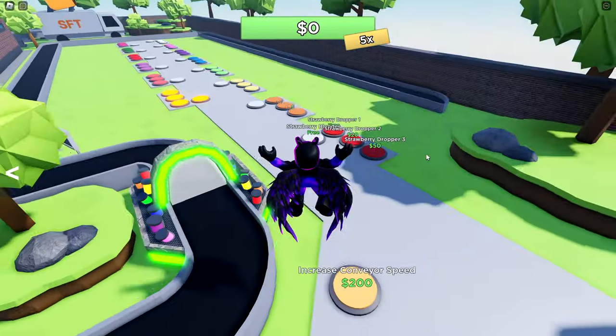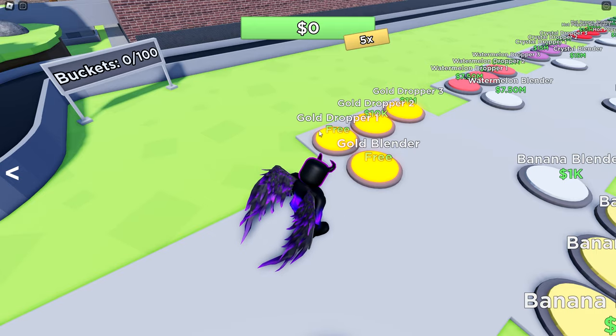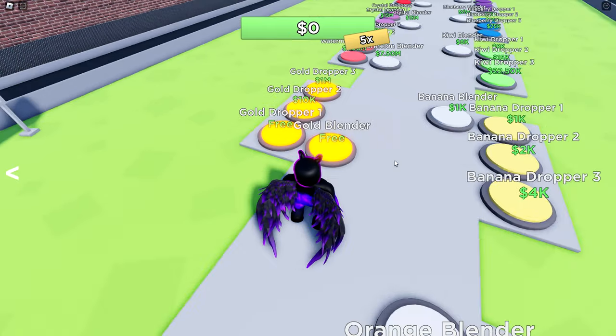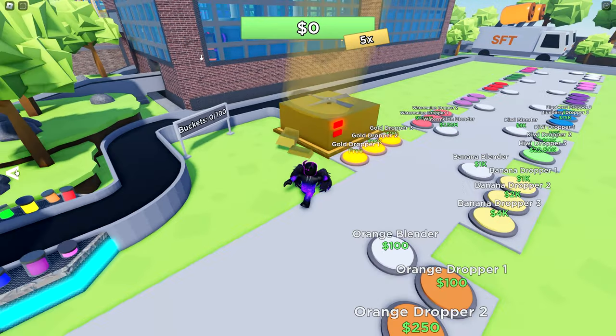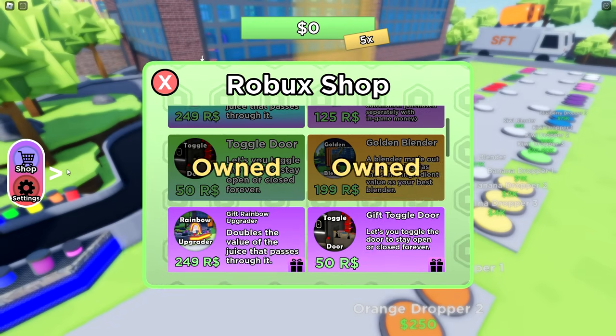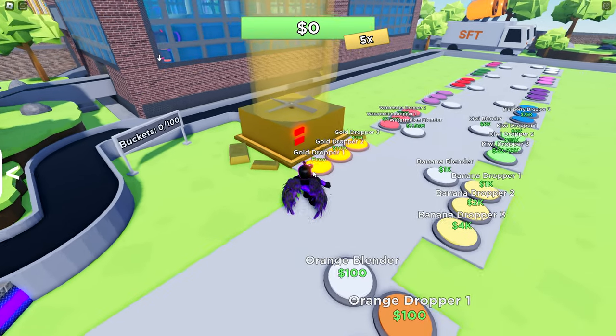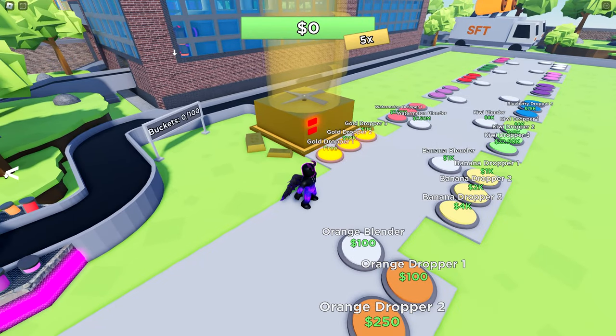Strategy number one. This strategy is by far the best, though it's not free. The main factor in this strategy is how blenders are priced. To actually start producing from a blender, you must first buy the blender itself, and then the first dropper. This is pretty fair, until you consider that when using the golden blender, you only need to purchase the blender, and not the dropper.